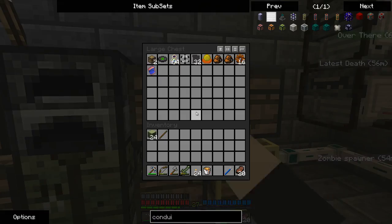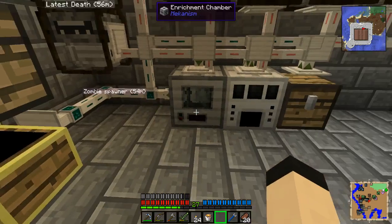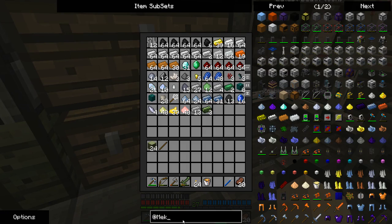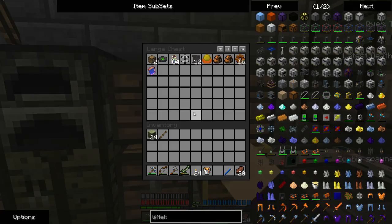I went and did some more mining and found 31 diamonds. However, this is only the icing on the cake of what I'm going to make, because I'm going to make something that is going to make all of my troubles go away. It really is that powerful — it is the digital miner. It is not cheap to make, taking atomic cores, obsidian dust, and all of that.